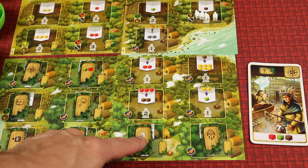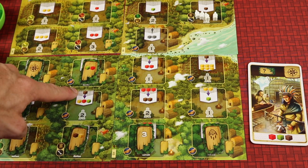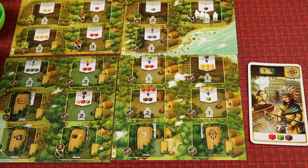Some of those special tiles give you cubes and some give you straight points. When you take one of them, it also unlocks a new spot on the board. For example, a spot where you can trade a brown cube for three other goods. As players claim these, more spots open up, giving everyone more options on their turn.